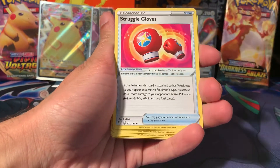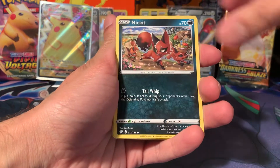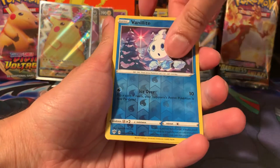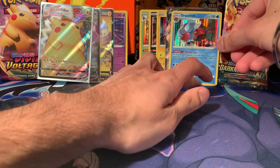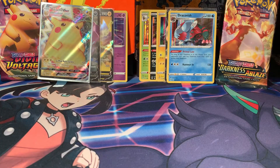Zwellius, Familiar Bell, Struggle Gloves, Darumaka, Braviary, Nickit, Bounsweet, Snubbull, Vanillite, and Dracovish is another rare. Another holo rare. So 4 holographics in this one — interesting.